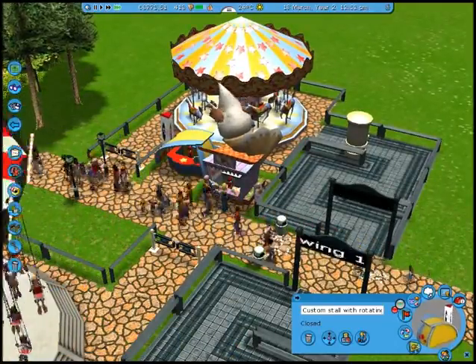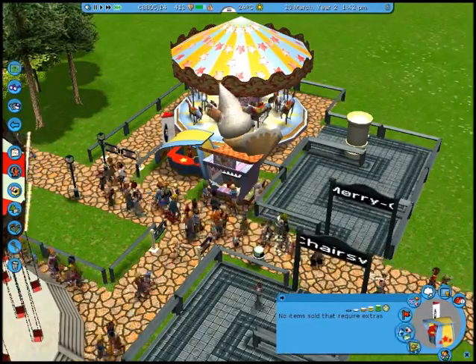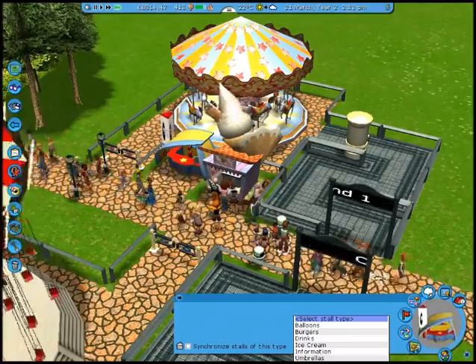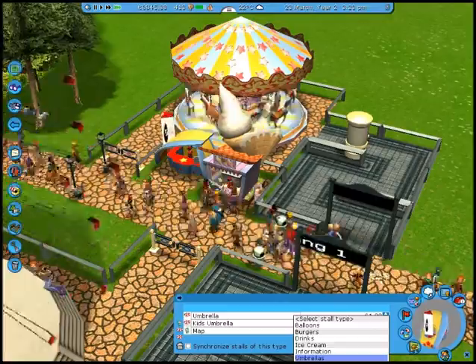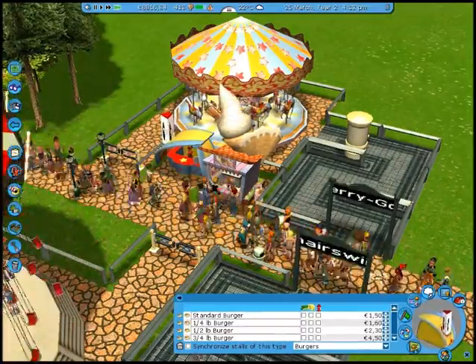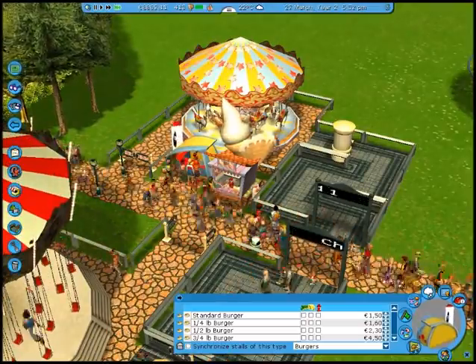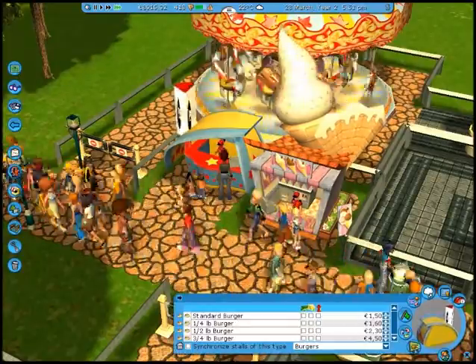What can I put in this custom stall with rotating billboard? I can make it umbrellas. I don't think it's very — it's cloudy, but it's not rainy. Let's do that. I can put it on sale. Synchronize — I always like snow. There's already an ice cream stand, but it's selling great.